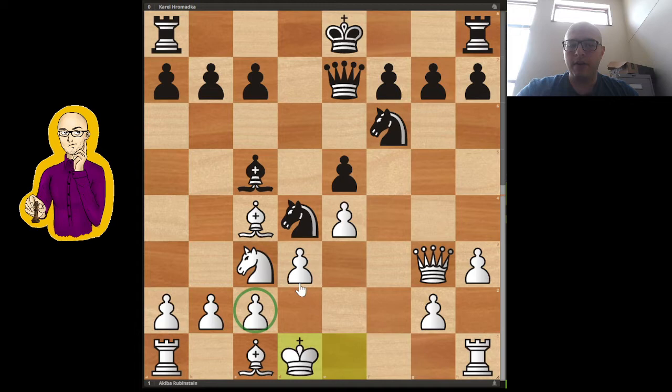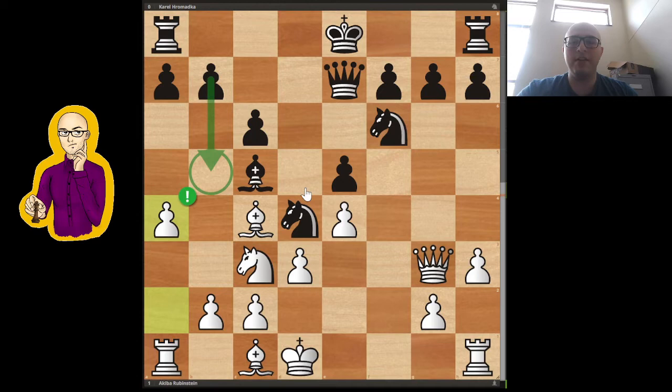Now it looks a little strange because white's pieces are not really developed or coordinated on the back rank. The bishop still has to come out, the king is not going to castle, and the rooks are not connected. It also doesn't seem clear what white is doing because black is just going to castle, and he has nice pieces. But actually, this is not so clear. Black here played c6 just to cover these squares. But maybe this is not such a great move in hindsight, because it does open up this diagonal — it's actually more of a weakening move than a move that actually prevents white from doing anything.